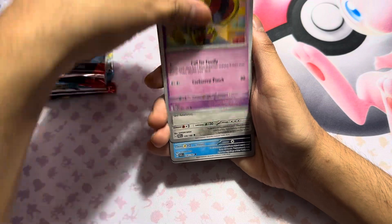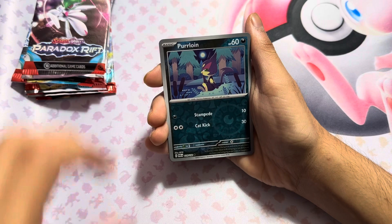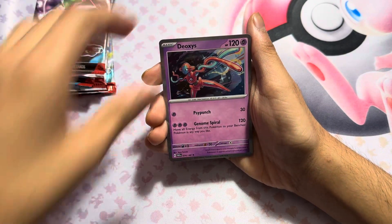We got Zubat, Four and Thorn, Iron Bundle, Dust Dirt, Purloin, A Ghoul, and a Deoxys.